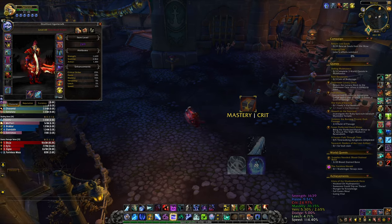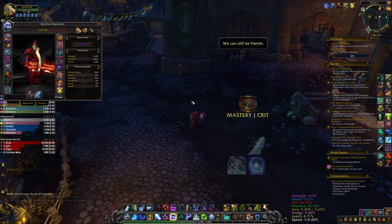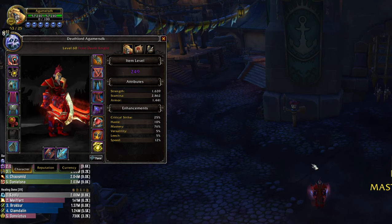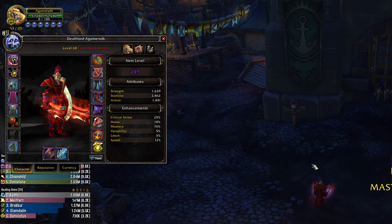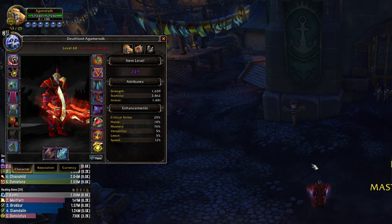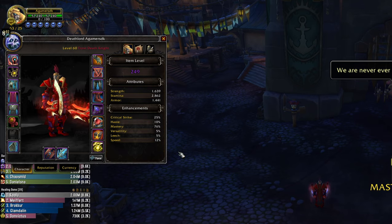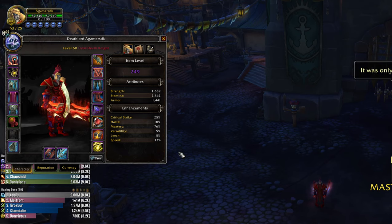Now let's talk about stats. Your stats will be different between raids and dungeons. In dungeons you will need mastery first, then crit, then haste, with versatility at the bottom - you never want versatility in dungeons because all your damage is frost damage from your mastery, Remorseless Winter, and your DoTs. I suggest you go 70 to 75 percent mastery. Don't go higher as other stats will be better, and pushing mastery to 100 will lose you overall DPS.